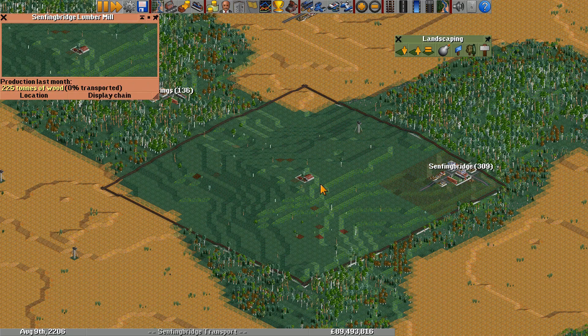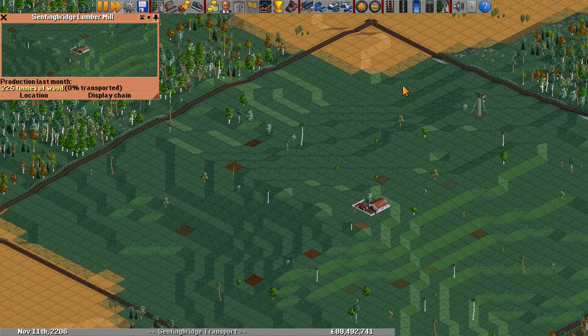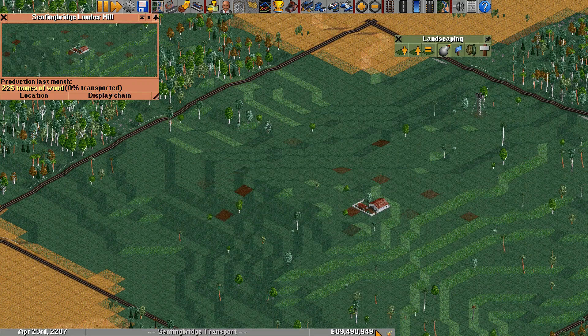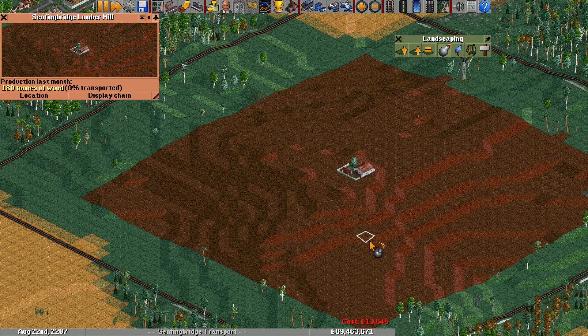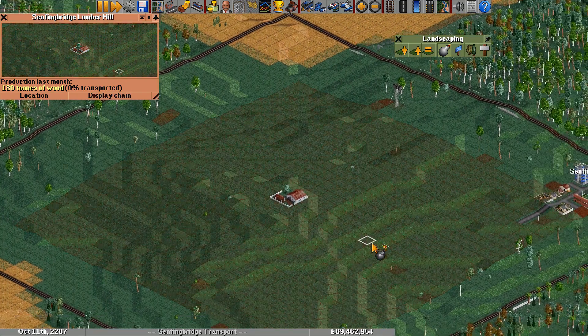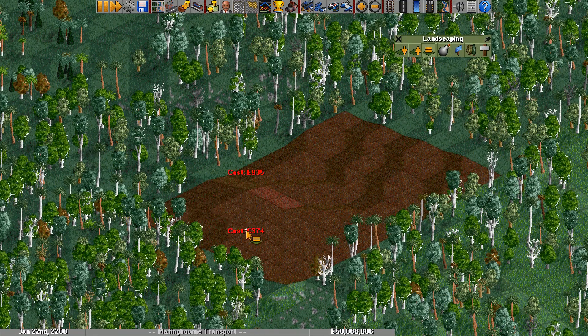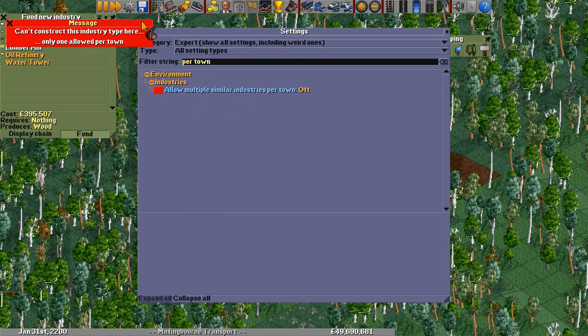The amount of wood it produces is solely dependent on how many trees it chops down. A lumber mill tries to chop down trees four or five times a month. When it tries, it searches outwards in a spiral pattern in a 40 by 40 area, which is huge as you can see by this area outlined by track. If it finds a tile with a fully grown tree, it will demolish the tile and output 45 tons of wood. So as long as there are a few trees around, it will easily reach the maximum 180 or 225 ton monthly production.